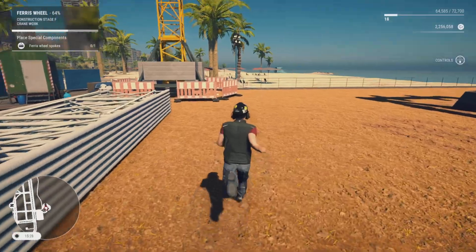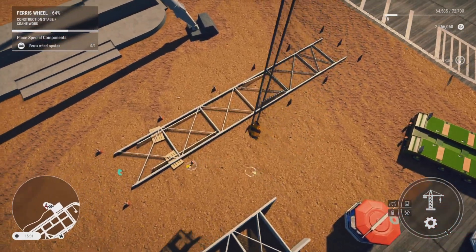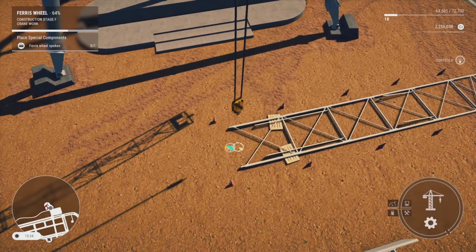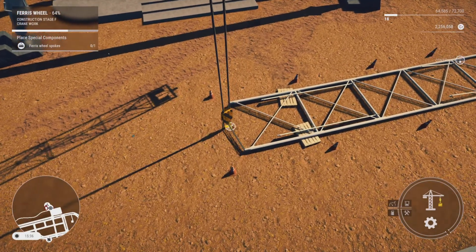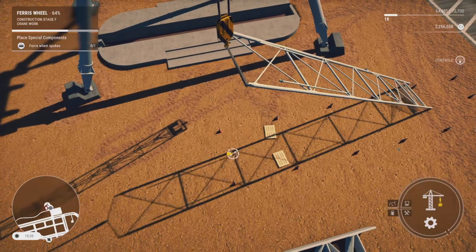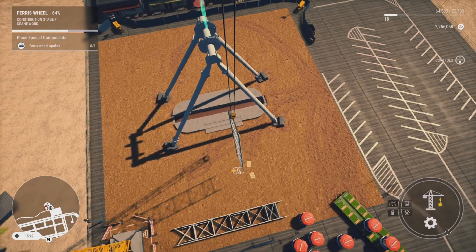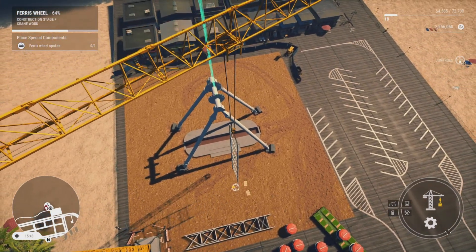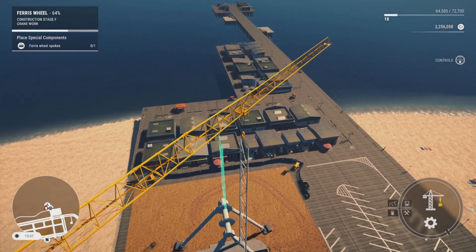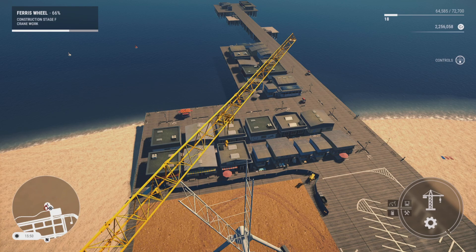Now we'll run over and climb back in the crane. One of the pipes has turned up on the ground with a blue circle on it. We'll lower our hook over it until the blue circle goes green, then lift up as high as we can — right up to the top — and swing this over to the center of the Ferris wheel where you can see a blue designated area. If you've got a smaller crane you won't get the height. Once it goes green, hit X and watch it unfold.